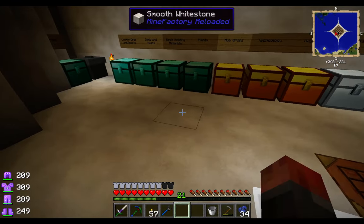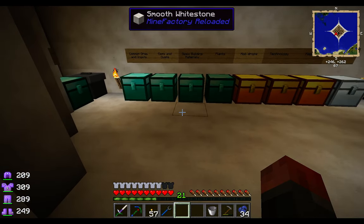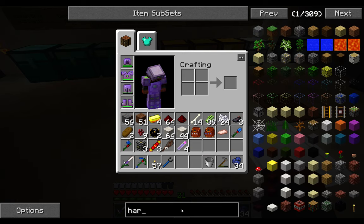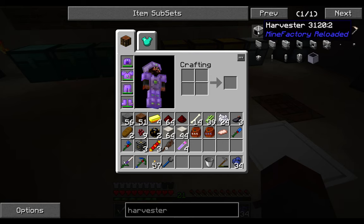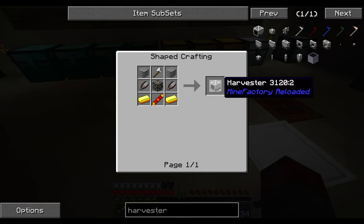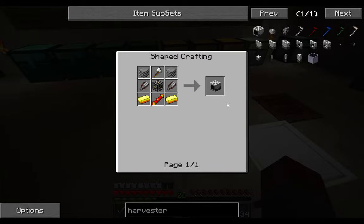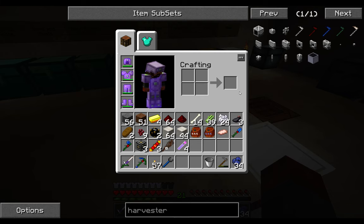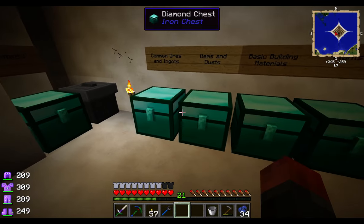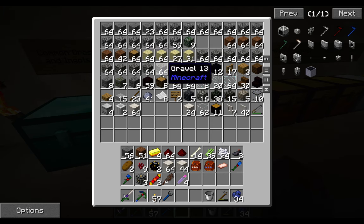All that sugar cane up there is growing a little bit faster than normal — I've just had to wait a couple of minutes. We need an automated way of collecting it, so we're going to use a harvester. It's a block from Mine Factory Reloaded, often used in tree farms. In this case we're actually going to build this out. It will need power and we'll have to sort out some way of jump-starting the system until we can produce enough power from the sugar cane itself.